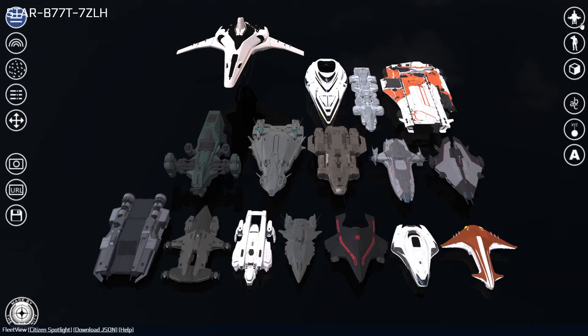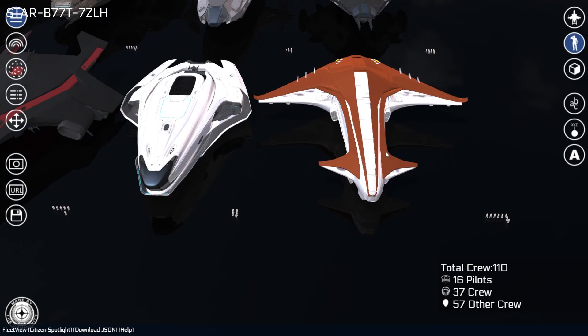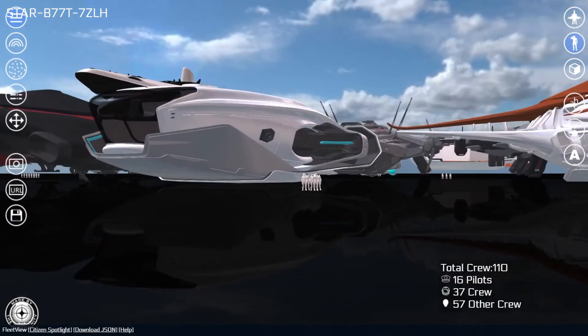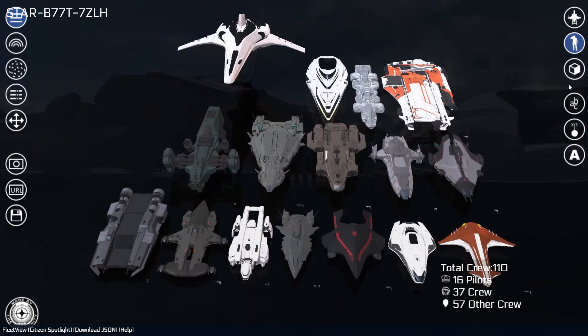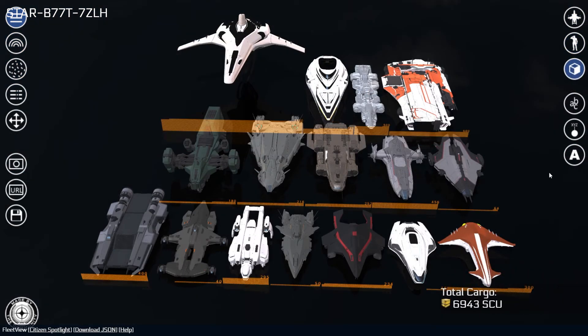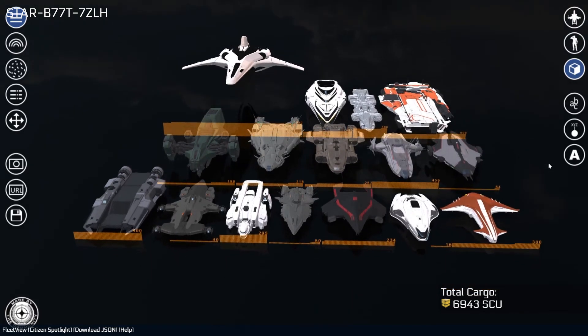The top right group of buttons toggles displaying different information about the selected ships. Ship Classification (1 key) will show either Vehicle, Snub, Small, Medium, Large, or Capital for each ship. Crew Requirements (2 key) will show the number of pilots, other mandatory crew members, and optional crew members required to operate each ship. Cargo Capacity (3 key) will show the storage space available for each ship.